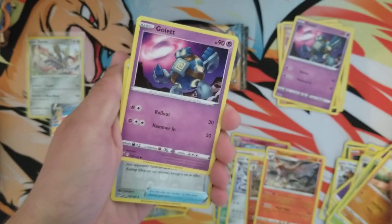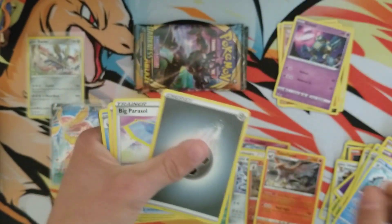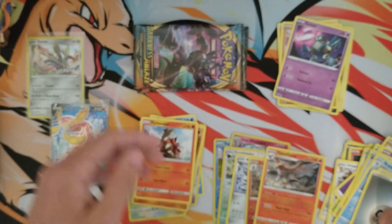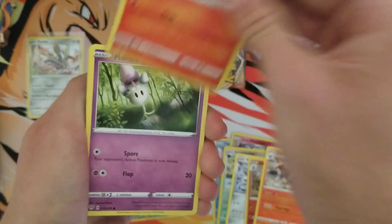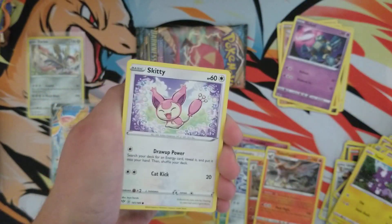Larvitar, Gallade, Big Parasol, and a Beartic. There is the code — two packs left, guys. I appreciate you checking out the video; if you could drop a like that would mean a lot to me. Let's see what these final packs have for us.